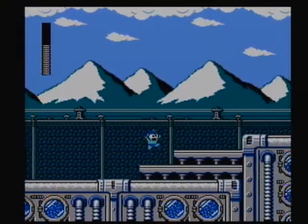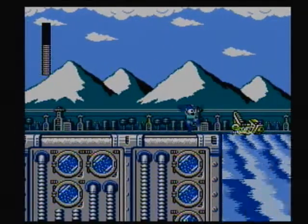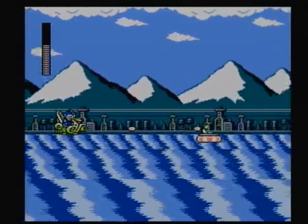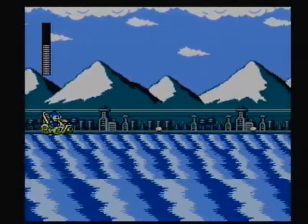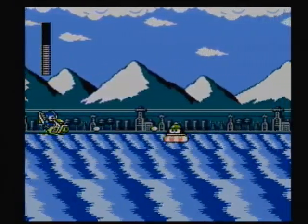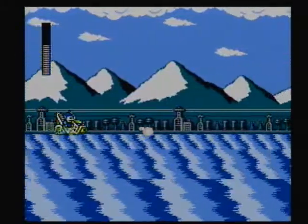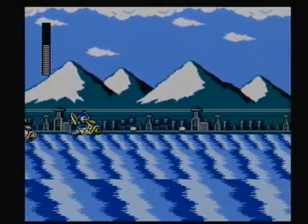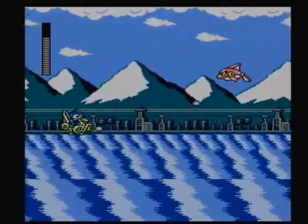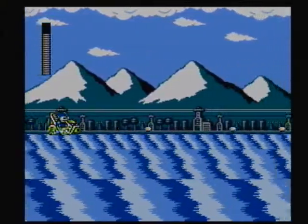So far the stage has been pretty sparse with enemies. But we're at the halfway point now, so let's go for a water cruise. These enemies — I think they're just called Qs — they're like little buoy enemies. And we have Rider Joes on those little jet ski things. And we have some dolphin enemies to round out the trio of foes.